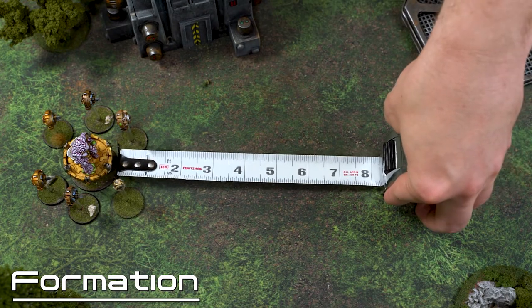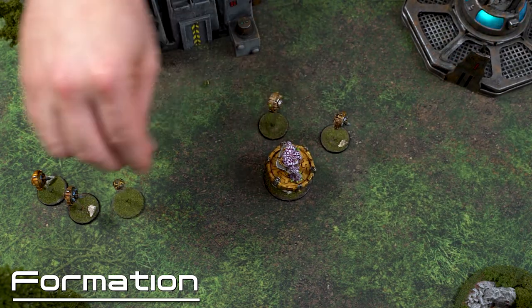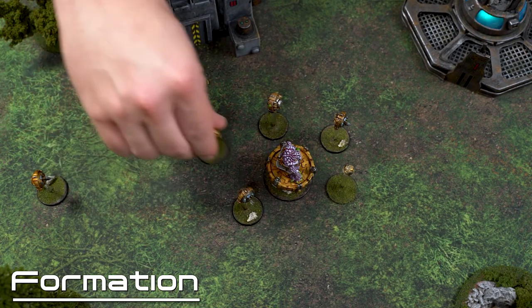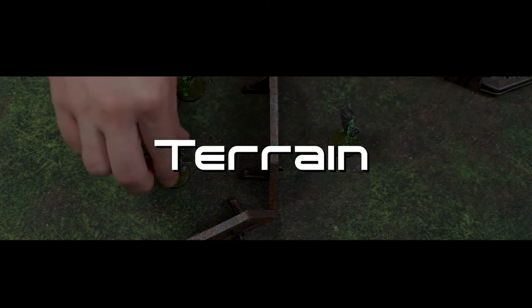Many units in Antares 2 are going to possess what are called equipment models, most often taking the form of buddy drones, but there's a myriad of different gadgets that behave in this way. When moving, move all the non-equipment models first, and once those are in their final position and in formation you can then place all the equipment models within formation of that unit. Equipment models really don't have measurements taken from them — so if you have a buddy drone moving from the back of a unit to the front, it is simply an aesthetic thing and has no bearing on actual position.